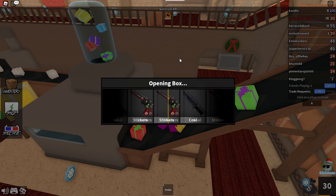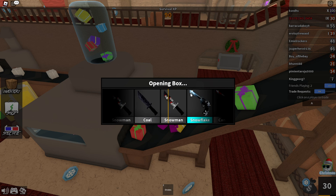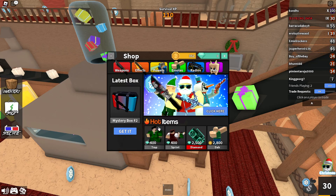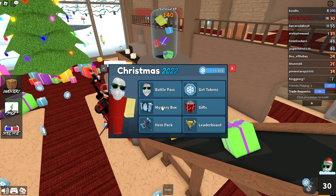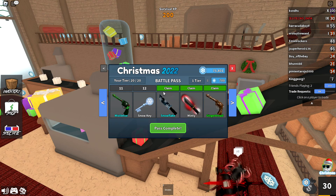Tier 12 gives us another snow key and another case opening — we get a Snowman. I'm fine with getting commons as long as they're ones I don't have. If I got a duplicate common I'd be a little upset, but it's probably going to happen at some point. I think we have one more key left in this battle pass.